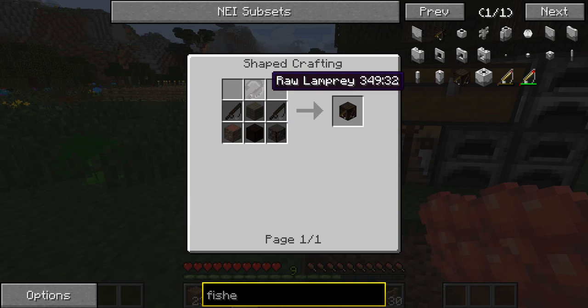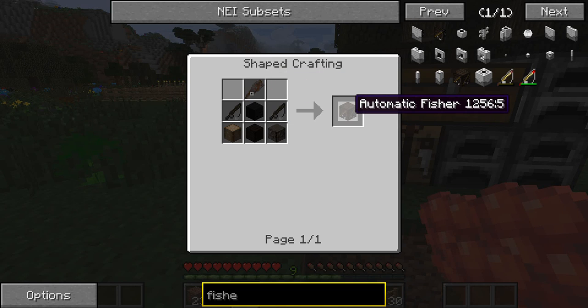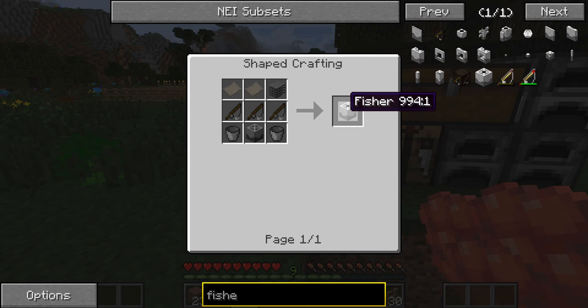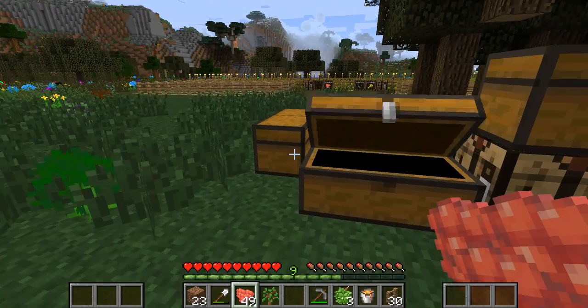What's this — automatic fishery. That's pretty cool. So this is the fishery over here: it uses a power source, and with the power source it just gives you fish.